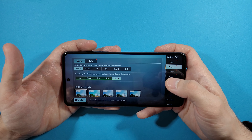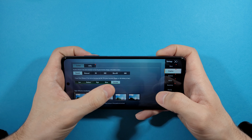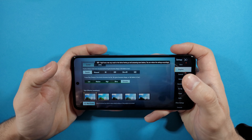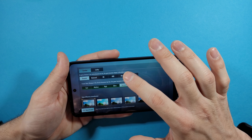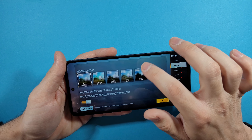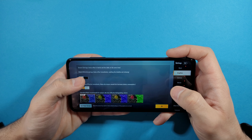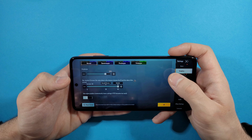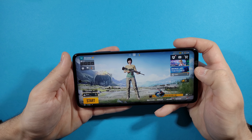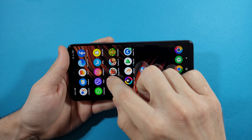I'll go to graphic settings and show you there is no 120fps option — only Smooth and Extreme. I will set the lobby also in Smooth and Extreme, but what we can take is Ultra HD. I will set this right now, along with anti-aliasing. That's exactly it. Let's restart the game.